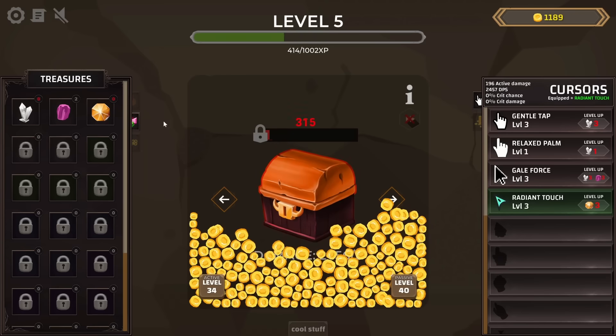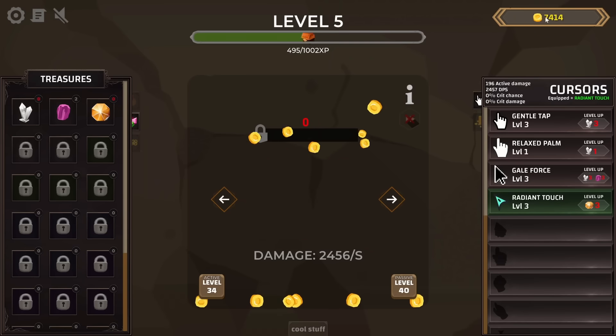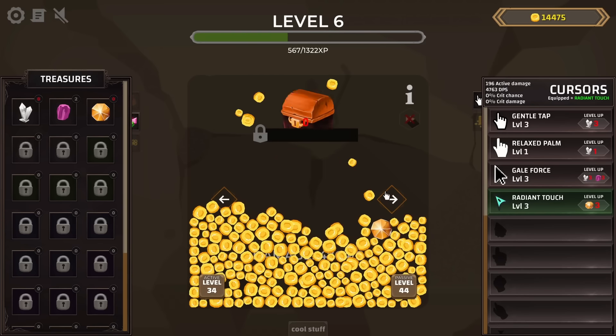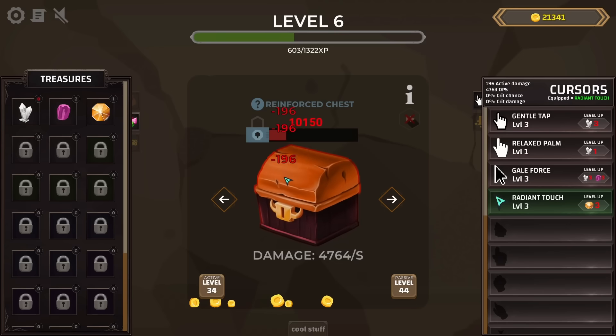Now I'll let all these coins collect on screen and see how much we get in one go — 7,000 coins and some change. Another reinforced chest showed up, time to bring back the Galeforce clicker and get through this quickly. There weren't really any crits that time, kind of pointless. Another topaz — haven't seen one of those in a while. I'm thinking we'll see the next tier of chests very soon.